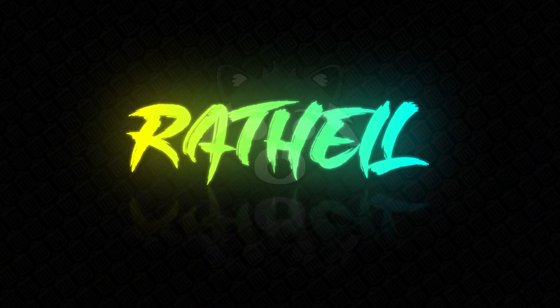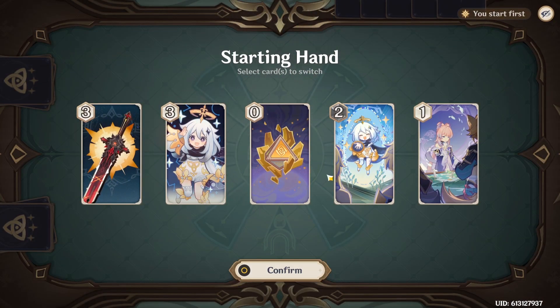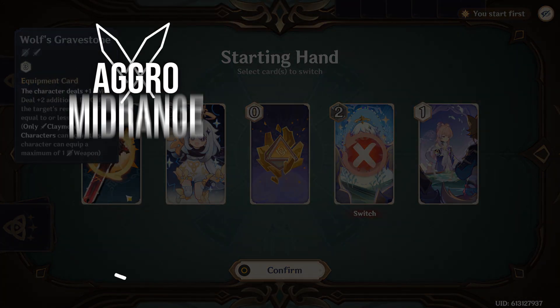Many of you probably already have some experience in other card games of some kind. You might be familiar with this, but for those of you who don't, we're going to go over some basic knowledge, starting with archetypes. Typically, you have four main archetypes for card games: aggro, mid-range, control, and combo.